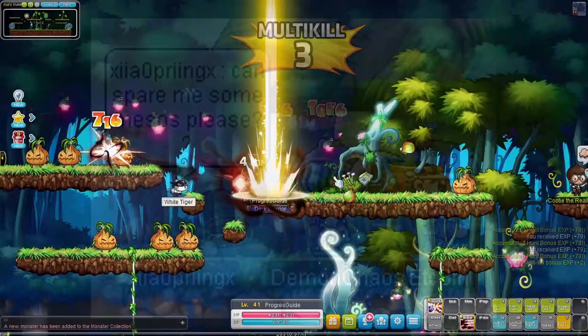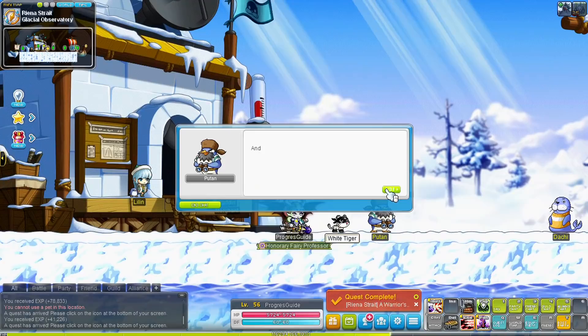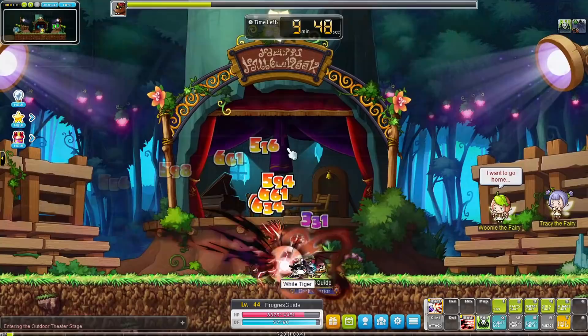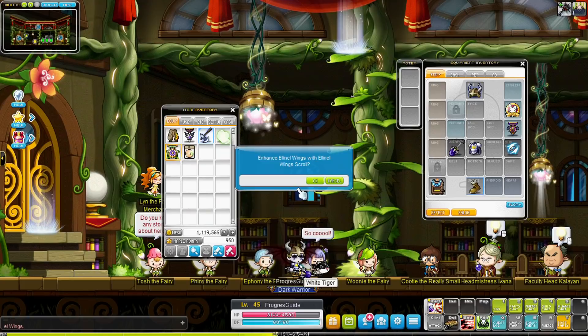At level 30 we completed both the LNL Fairy Academy and Reina Strait dungeon. Completing both gives you a nice 2 million meso as a starting fund. You'll also get spell traces and a decent cape, face accessory, eye accessory, and belt to use for most of the journey until at least level 100. Once you finish the LNL Fairy Academy team dungeon and defeat the Mole King once, keep changing channels and defeating him until you get at least three of the scrolls he can drop, so you can scroll your cape right away.